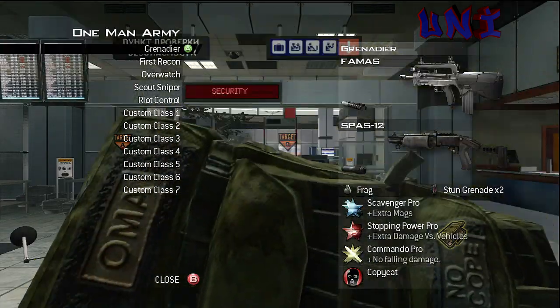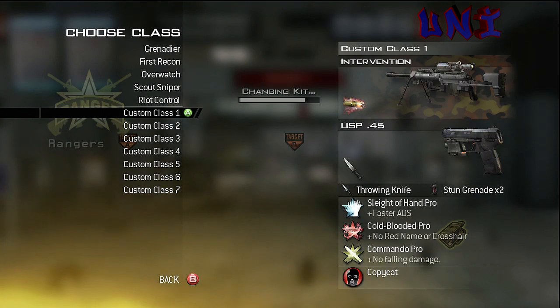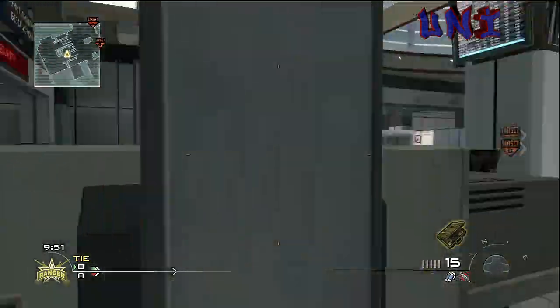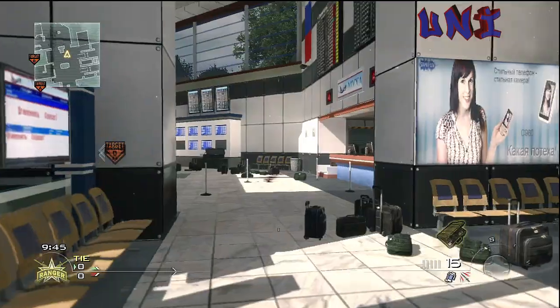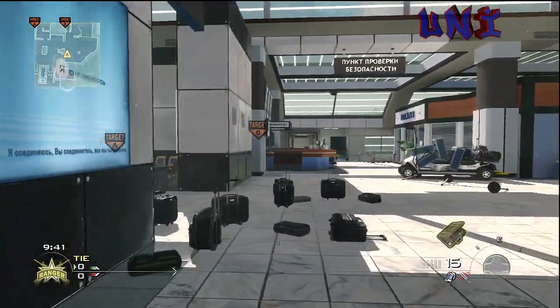Now what you're going to want to do is change your class to the sniper class, and right when the bar gets almost done, change to the same class again. And then there you have your guns invisible. You can aim in and everything, but you can't use any equipment, you can't shoot or anything, or else the gun will come back. You can basically only aim, move, and crouch and stuff like that.